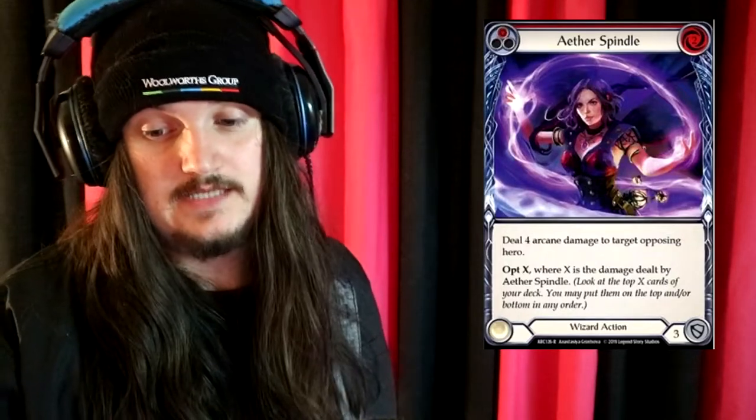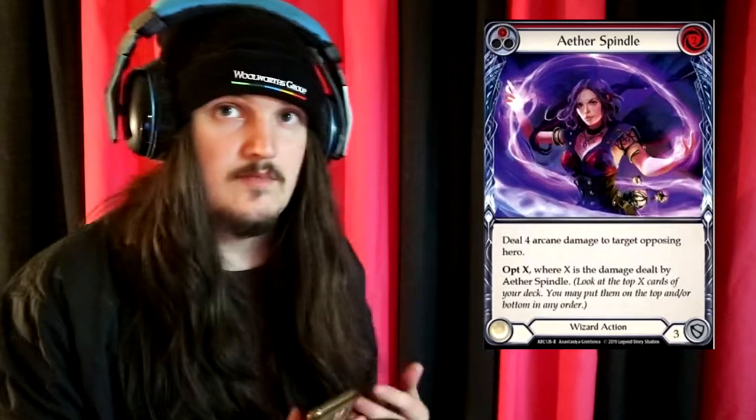To start off, we'll look at one of the common cards. Aether Spindle is a 2-cost cycle card with the following effect: Deal 2 to 4 damage to target opposing hero. Opt X, where X is the damage dealt by Aether Spindle — look at the top X cards of your deck and you may put them on top and/or bottom in any order. This feels like one of the main cards you can use to set up the top of your deck without using too many resources, or even use it during your opponent's turn to set up something good for your own turn.